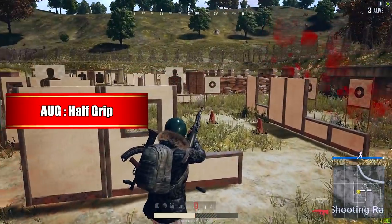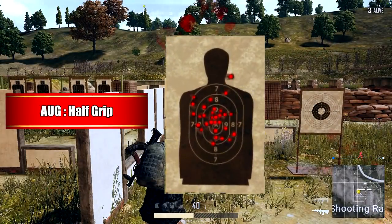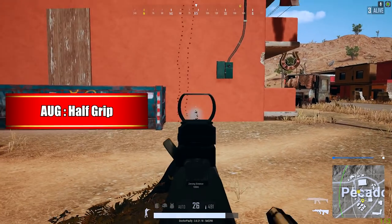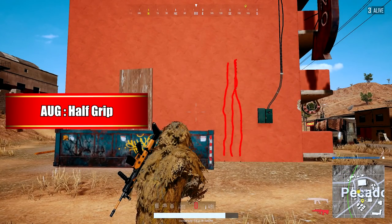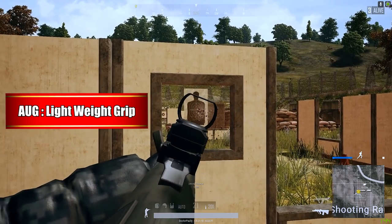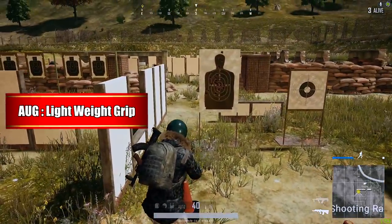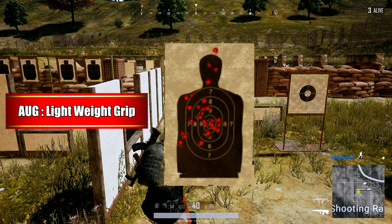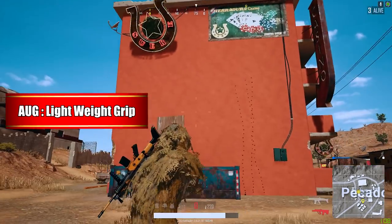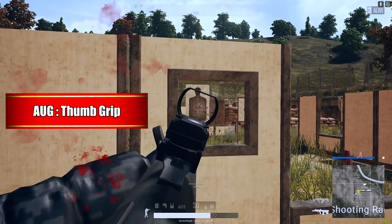The half grip has to be the second best option on this gun. It seems like overall, across the board, the half grip has been a pretty consistent grip when it comes to reducing vertical recoil and also reducing horizontal recoil evenly. The lightweight grip did a whole lot better on the AUG platform than it did on the other two rifles. You're still going to have a tremendous amount of vertical recoil, but it's just not going to be as prevalent as it was on the SCAR or the M4. I really don't see anyone using this grip — getting a little sway bonus while taking a huge deficit in vertical and horizontal is just not beneficial for anyone.